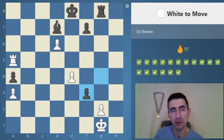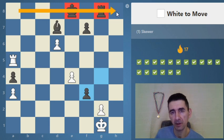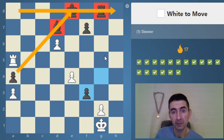Three more and then we go to harder ones. White to move — first look if there are pieces on the same rank (yes there are) or on the same diagonal. We don't have a bishop or queen which can make a skewer on the diagonal, so we should use the rook on the rank — the eighth rank check.